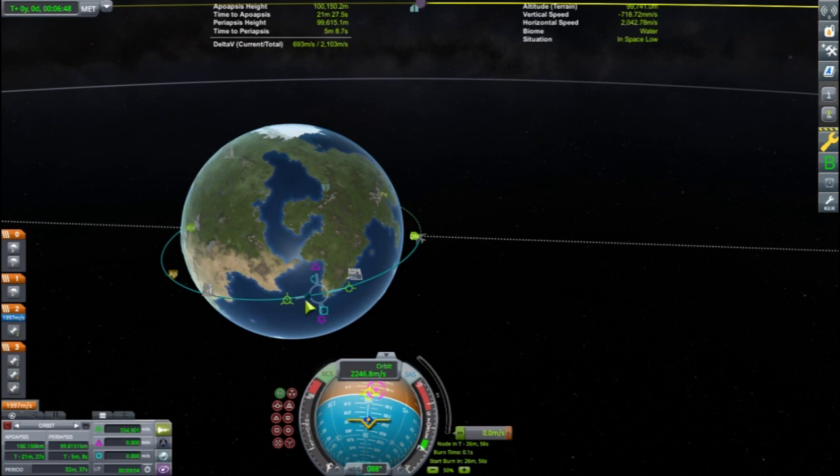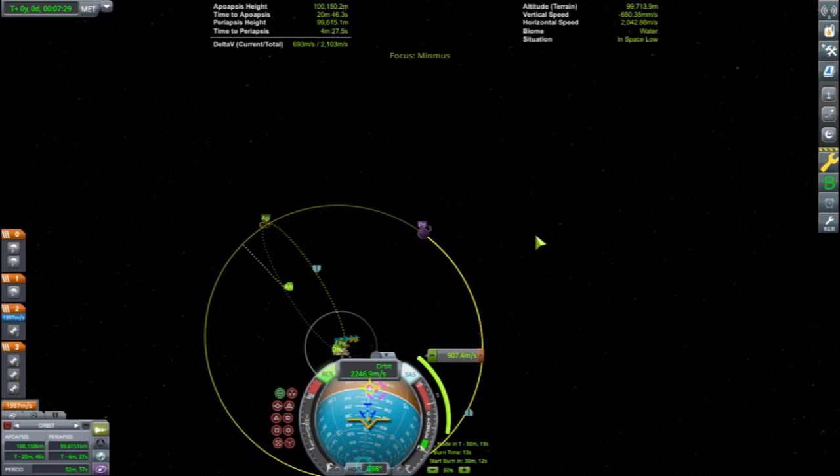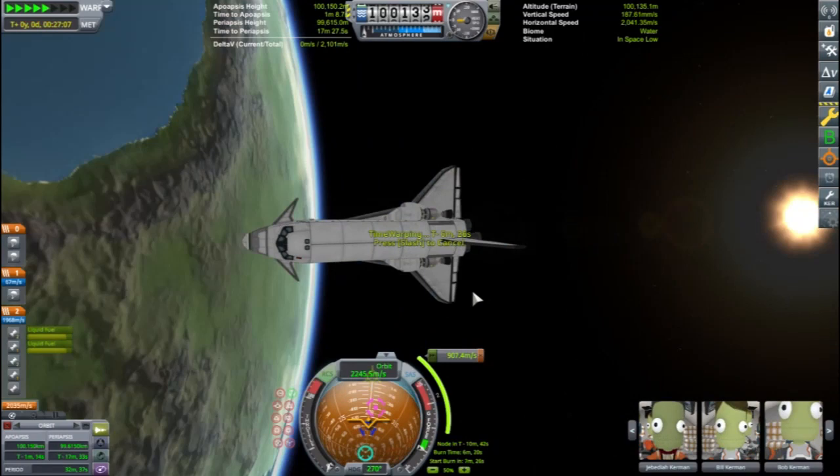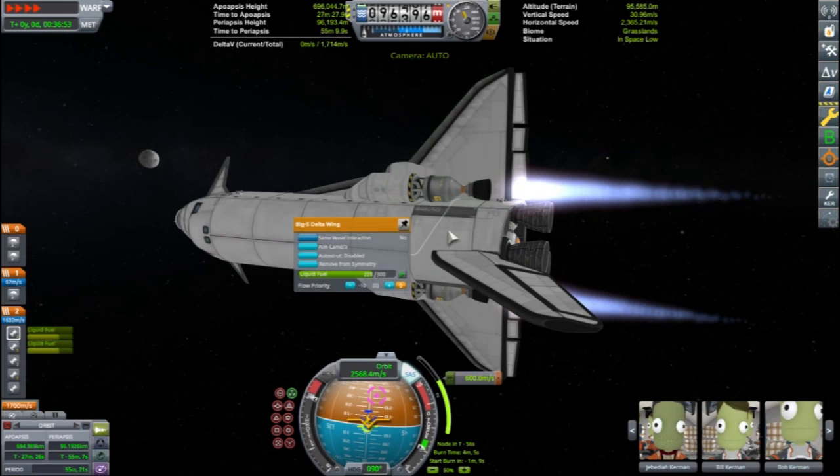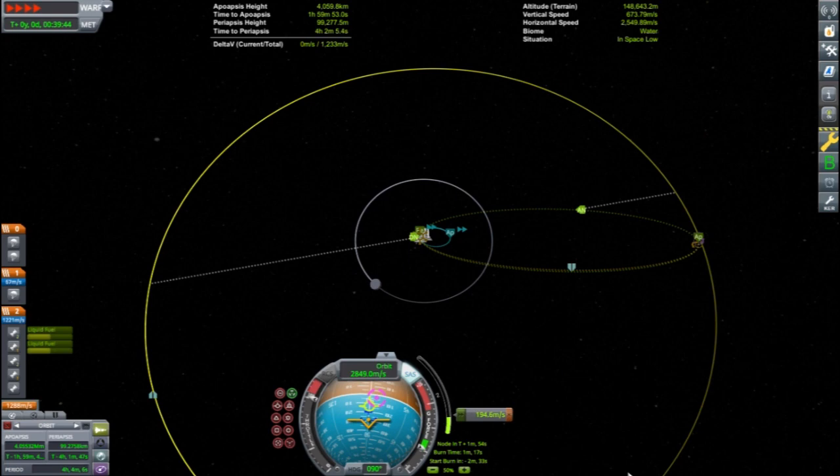Once orbit is achieved, the crew release the payload and carefully maneuver out of the way using the RCS thrusters. Now that the craft is 36 tons lighter, it has over 2,000 meters per second of delta V. It is time for a good shakedown cruise around Minmus and back. Minmus is in a good location, so no major inclination changes are needed to get there. The NERV engines are very efficient — it does make for a longer burn, but it means the crew will have plenty of delta V for a safe return trip.